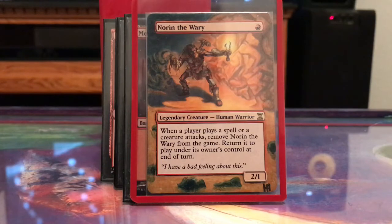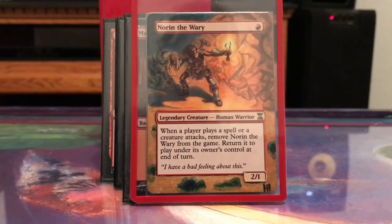For those that don't know, this is Norin the Wary: when a player plays a spell or a creature attacks, remove Norin from the game, then return him to play under his owner's control at end of turn. So he always comes back to you even if somebody else takes control of him. The hard thing is he only has one toughness, so there are ways he can be removed — activated abilities on the field that do damage to creatures and stuff like that.